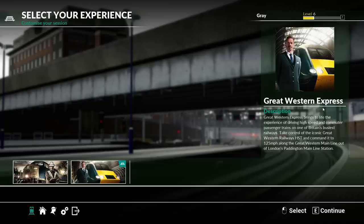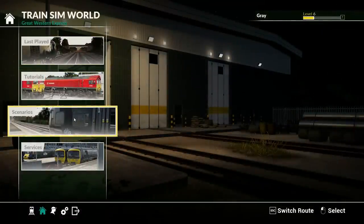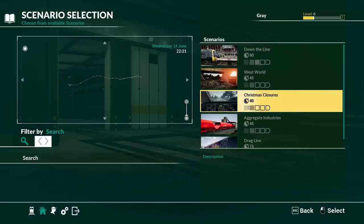You can see over here, the Great Western Express brings to life the experience of driving a high-speed commuter passenger train on one of Britain's busiest railways. Take control of the iconic Great Western Railways HST and command it to 125 miles an hour along the Great Western Mainline out of London's Paddington Mainline Station. If we go ahead and click on this, I did a couple of the tutorials. I actually wanted to do some scenarios with you guys. I'll probably end up crashing something — I mean the train, not the game. Although that might happen too.